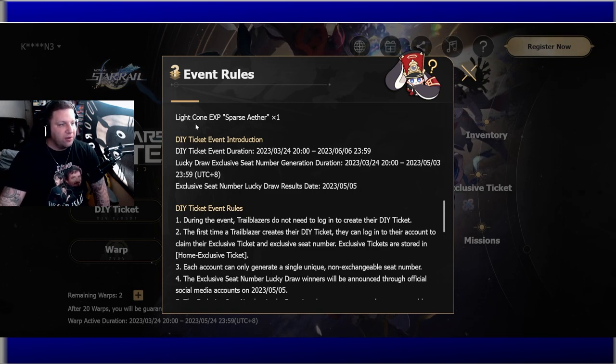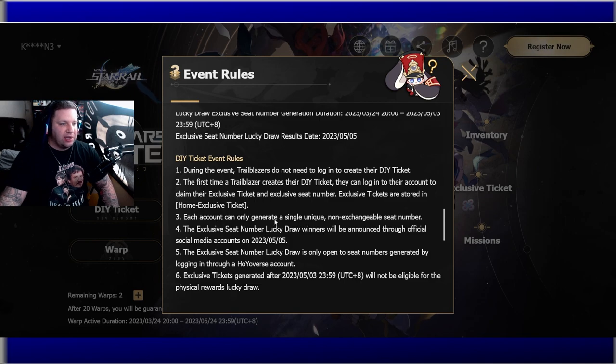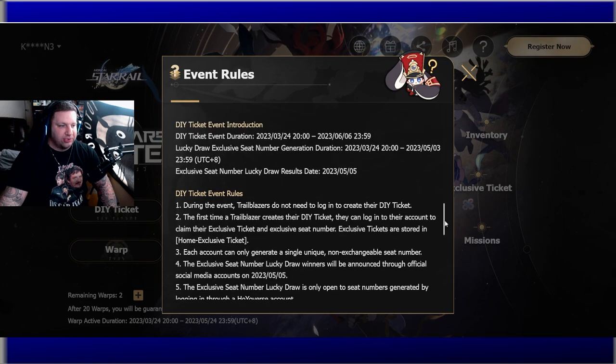There's also a Do-It-Yourself Ticket event — that's what the All-Star Invite is. You log in to create your ticket, and each account can only generate a single unique, non-exchangeable seat number. Lucky draw winners will be announced through official social media on May 5th. The exclusive seat number is only valid for tickets generated through a HoYoverse account.